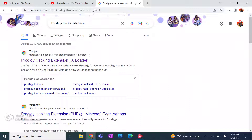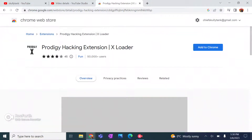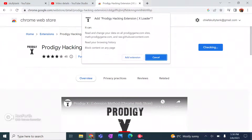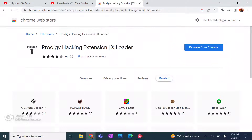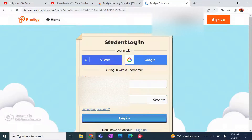Now it's very simple. All you're going to want to do is search up 'Prodigy Hacks extension.' Then it will bring you to this page — click on this one, and when it shows that, hit 'Add to Chrome,' then 'Add extension.' And when you see it's added, click that, and then search up Prodigy.